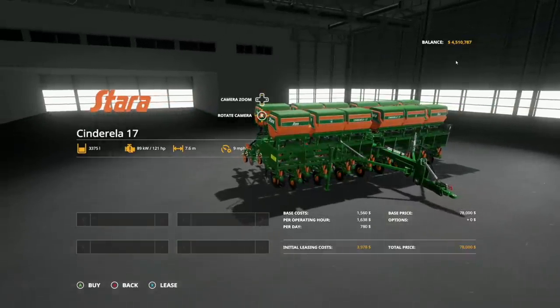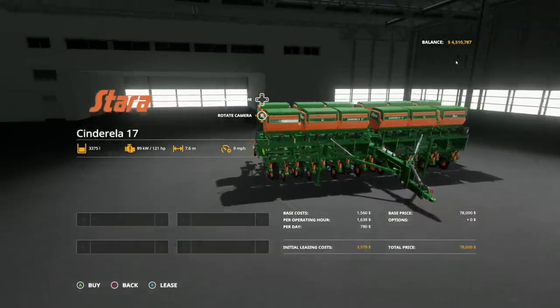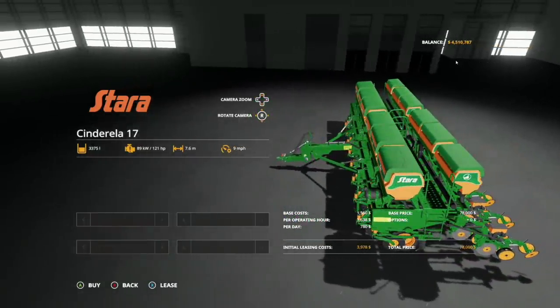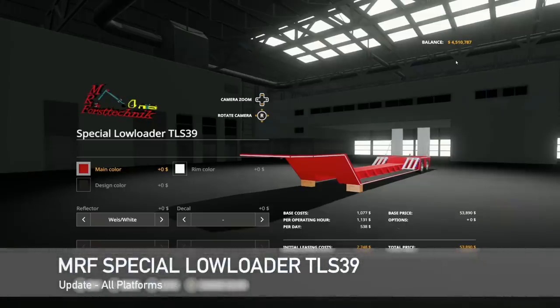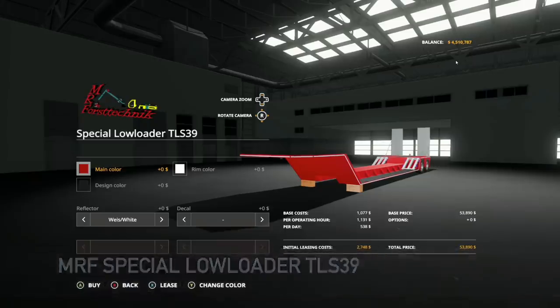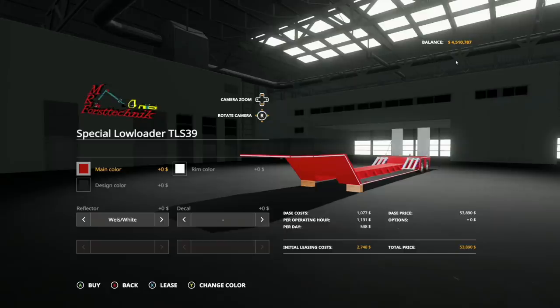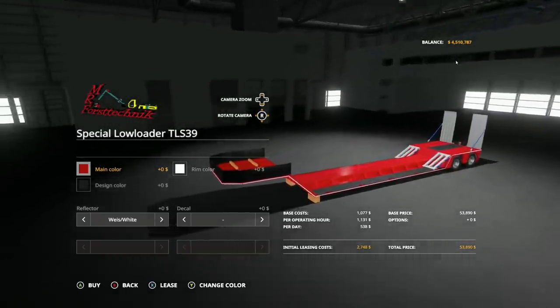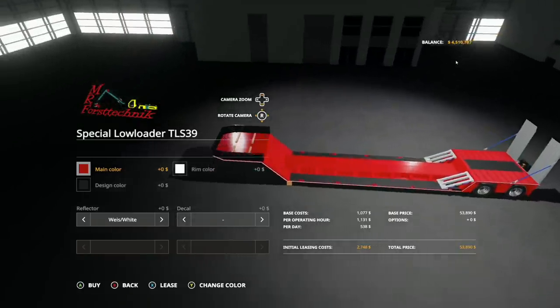A 7.6 meter direct drill at 121 horsepower — go for it. This is going to be great, not only for starting farms but for continuing farms as well. It's also an update to the MRF Special Low Loader TLS 39, changelog 1.1.0.1 — this update fixes the game freezes that some players were experiencing when using this mod.